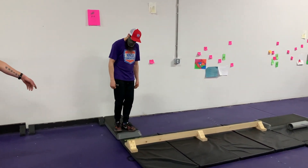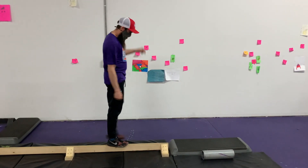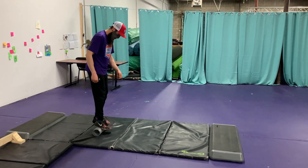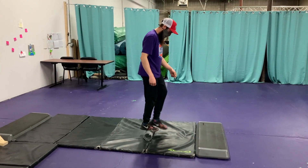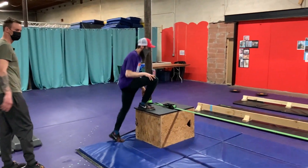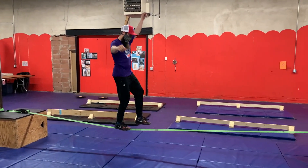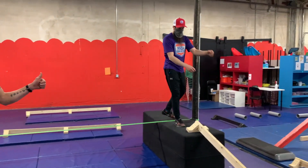Obstacle number three starts on this platform and ends on that platform — you just need to go across the beam. Obstacle number four is the PVC roll: you're going to roll from that platform and get your body on to the next platform. From there, you will go up to the platform. Now this might be the hardest one on the course — you need to get all the way from that side to the other side on the slack line. Once you get there, that obstacle is complete.